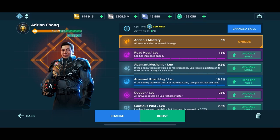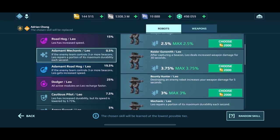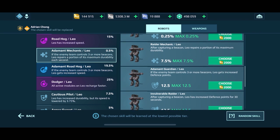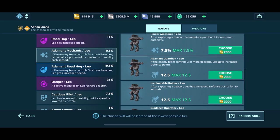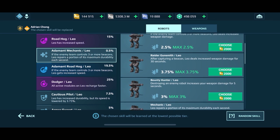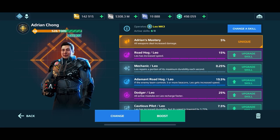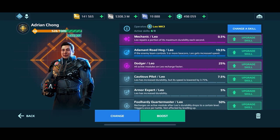Now we're going through and swapping skills we're not happy with. Raider Gunsmith is being swapped out for Armor Expert. Then Adamant Mechanic — I'm not fond of that one. I'm searching for a good option and Modules Expert jumps out: especially with things like Paralysis, Persephone, Beak Nebula — you get about an extra second of healing, which could be very advantageous. But ultimately I selected Mechanic because this robot only has one module slot and needs all the healing help it can get.